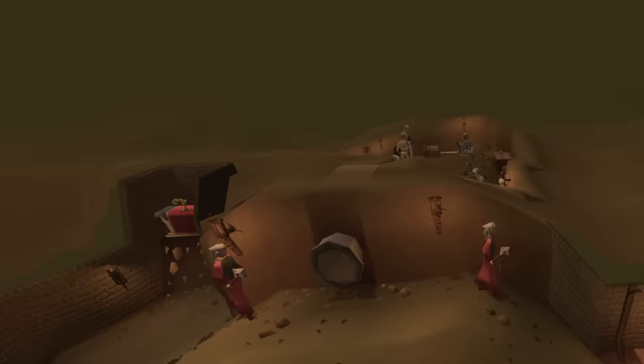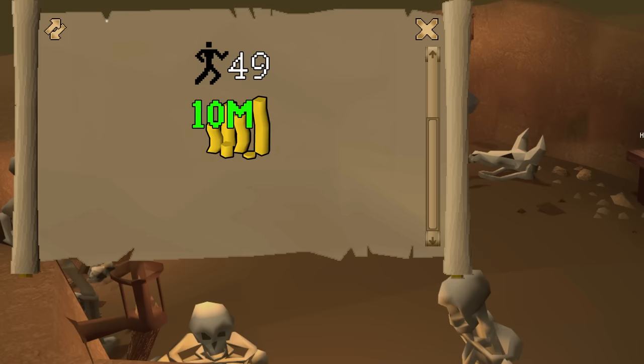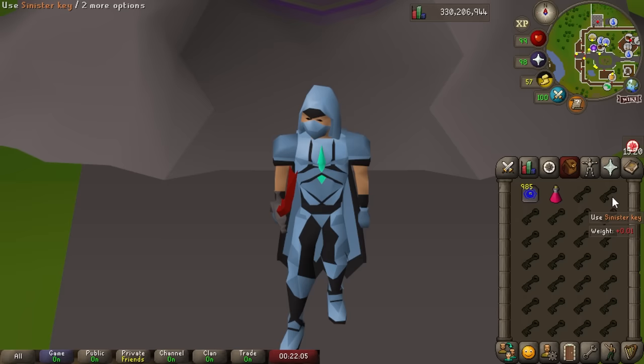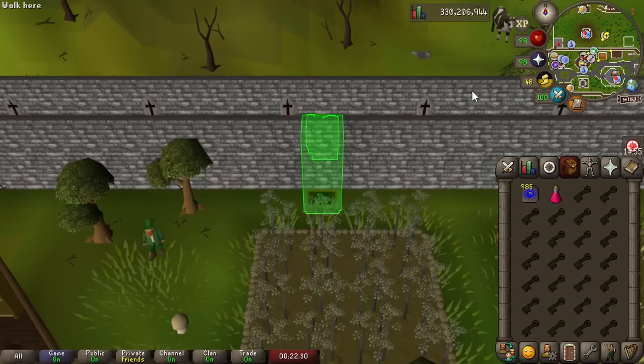Next up is the Sinister Chest. This is another favorite method of mine because it has pretty low requirements but the GP are very consistent and quite high for a mid-level money maker. Opening the Sinister Chest requires 49 Agility and access to the Yanille agility dungeon. You'll also need some starter cash — up to 10 mil to do this for an hour. The method is really easy: bring something to chop a web, a super anti-poison, and a full inventory of Sinister Keys. Each open of the Sinister Chest gives you the exact same items every time, so it's easy to determine if it's profitable. You can normally make between 1 and 1.5 mil per hour.